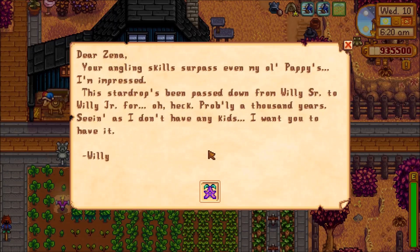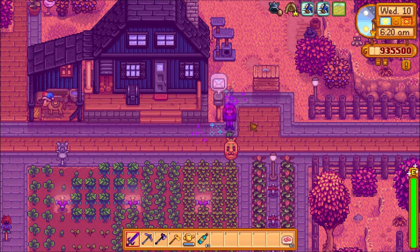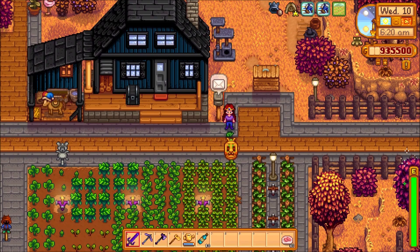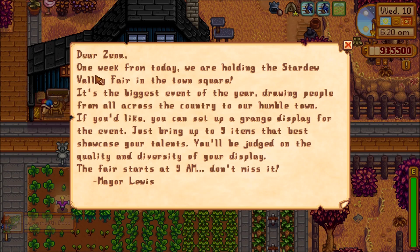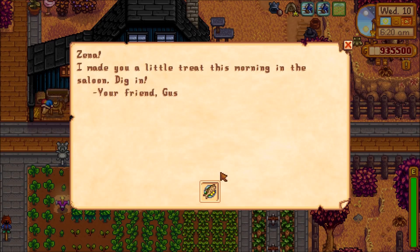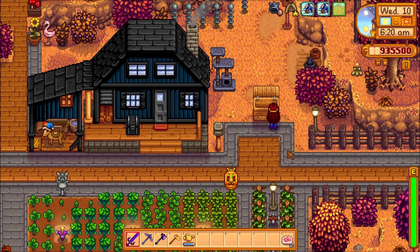Let's check out the mail. 'Your angling skills have surpassed even me, pappies — I'm impressed. This stardrop's been passed down from Willie Sr. to Willie Jr. for probably a thousand years. Seeing as I don't have any kids, I want you to have it, Willie.' There we go — we get another stardrop! And it's going to remind me of a Dr. Pepper as it should. Linus is giving me a large mouth bass. One week from today we're holding the Stardew Valley Fair — so I need to remember about the fair coming up. And Gus sent me a baked fish — thank you guys very much.